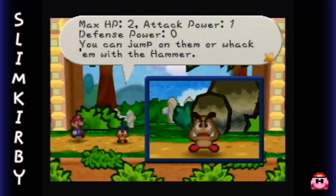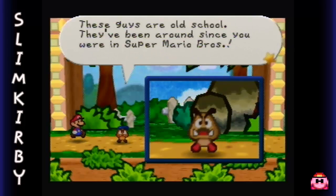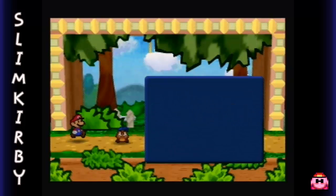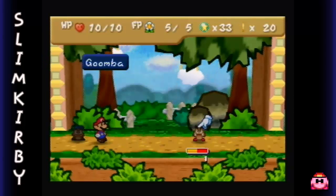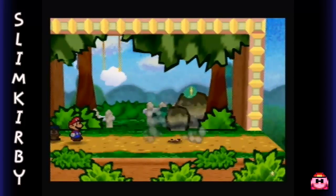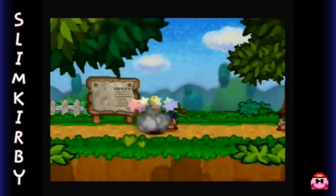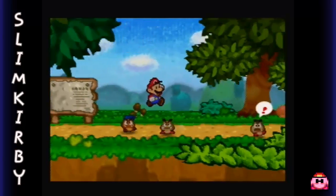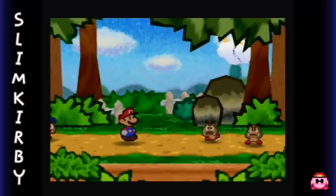He also gives the technical stats: 2 HP, 1 attack power, and 0 defense. And yeah, a little fun fact like that too. When I was younger I used to be very, very strict about those Tattle entries - I'd try to collect them throughout the entire game. But I don't think I'm actually going to do this in this playthrough. I might do some enemies just to show it off if we're fighting those enemies a lot, but otherwise I'm not really going to worry about it.